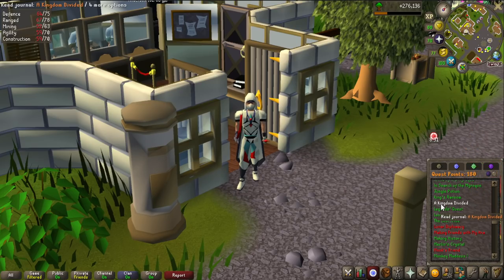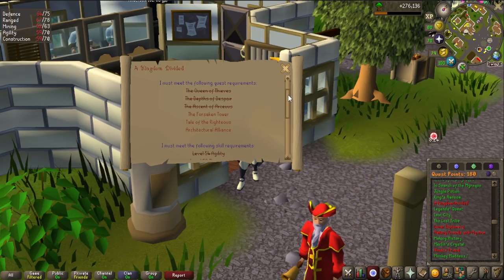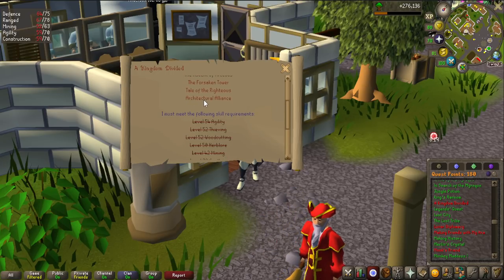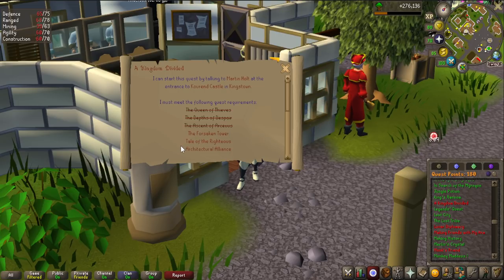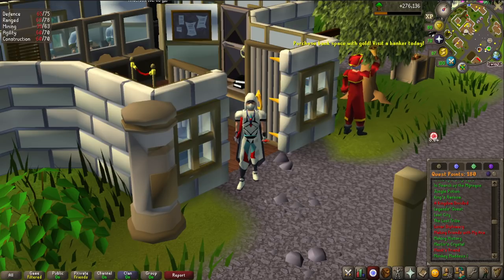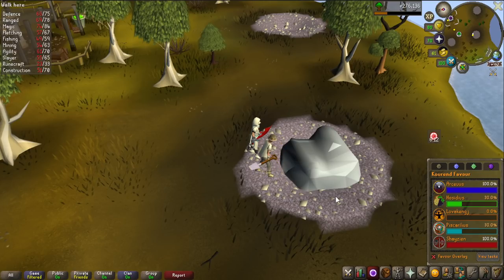There is a quest called A Kingdom Divided that I would love to get completed. It unlocks a lot of things, including thralls on the Archaos spellbook and some spells on that as well, and gives a 10,000 experience lamp. The Architectural Alliance also gives 10,000 experience - so that is 20,000 Herblore experience I can get. I have all the level requirements, but I need 100% favor in all the different houses in Zeah to complete the Architectural Alliance. I currently have 100% in Archaos and Shazien, but not the other three. I'll start with the Hosidius one.